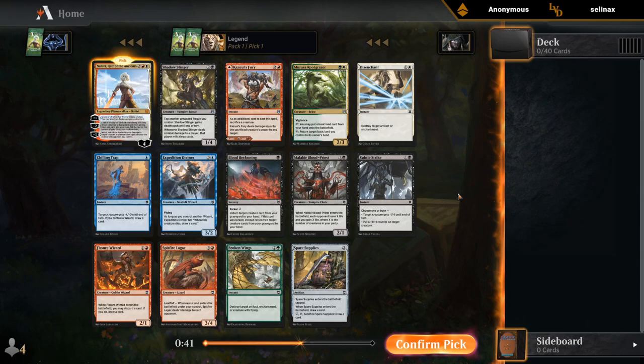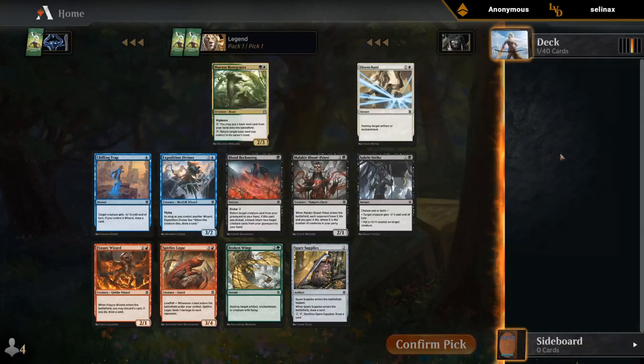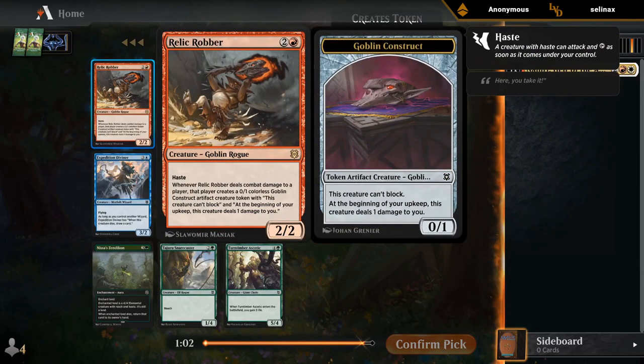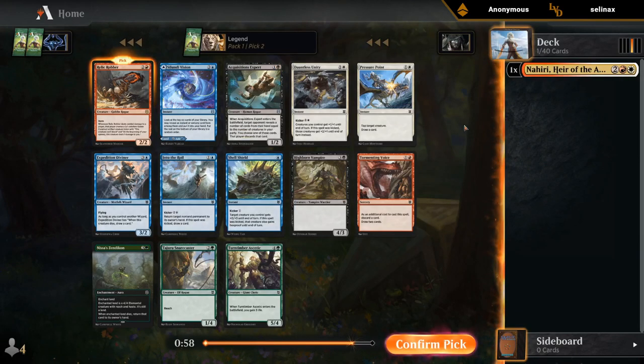Not really. Maybe Spare Supplies, maybe the Fury. Ooh, second pick Relic Robber — another nice rare. Not a warrior, but still a rogue for potential party synergies.